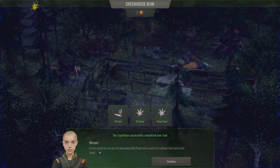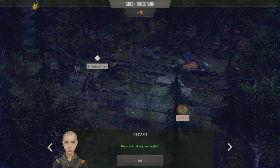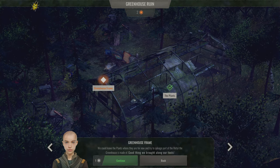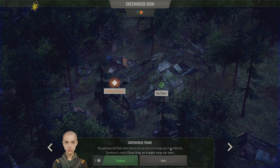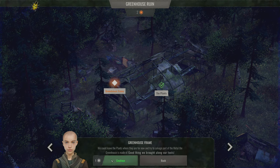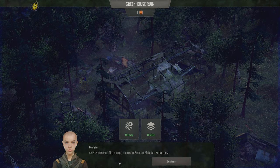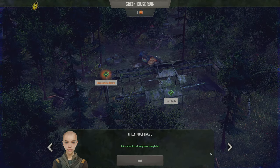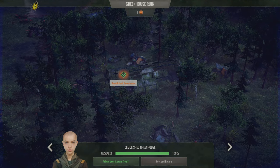If we're careful we can take the blossoming plants with us and cultivate them back at camp. The greenhouse frame was apparently part of some pre-war grow-op. We're going to salvage the metal it's made of — good thing we brought our tools. It says: 'All right, this is almost more usable scrap and metal than we can carry.' That option is now completed.